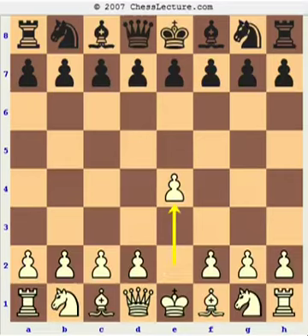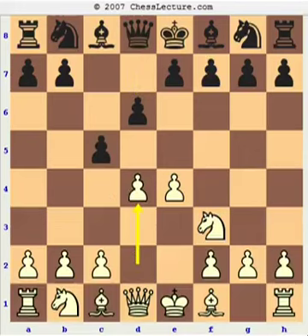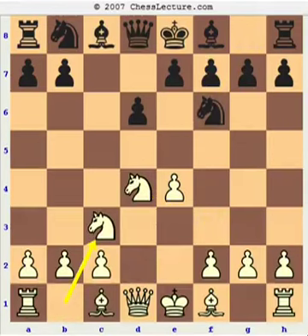I play e4, c5, Nf3, d6, d4, cxd4, Nxd4, Nf6, Nc3, a6. As you see, my young opponent is playing an ambitious opening — he is going for the Najdorf.